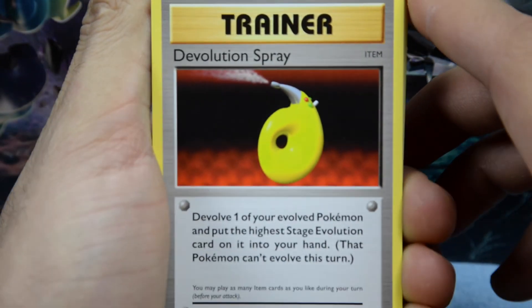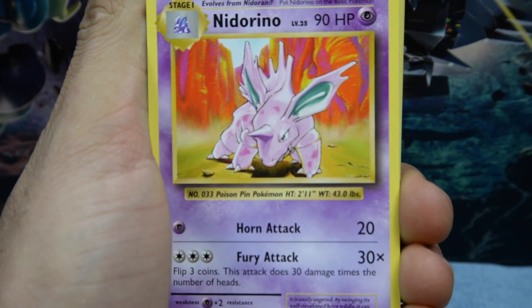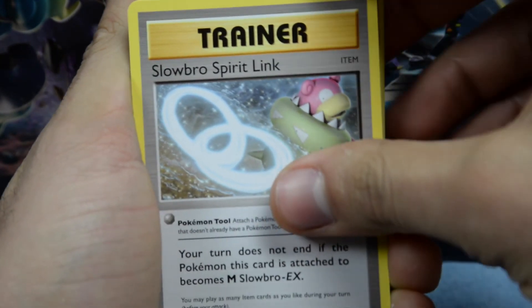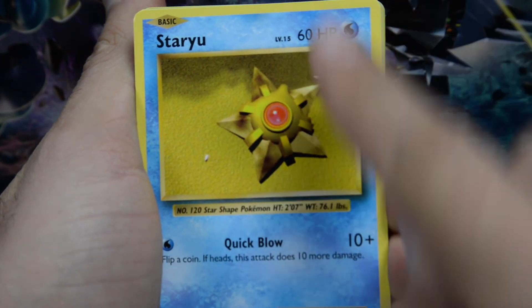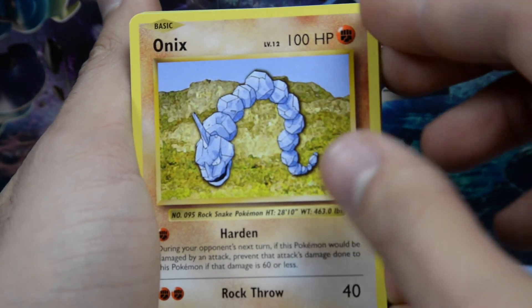It took us four booster boxes of Evolutions just to get the Charizard we pulled. You guys haven't seen that — check that out. The Evolution Spray. Nidoran. Then we have a Slowbro Spirit Link. Staryu resting on the beach — I think that's the ocean since that sounds wet. And we have an Onyx chilling in the mountains.